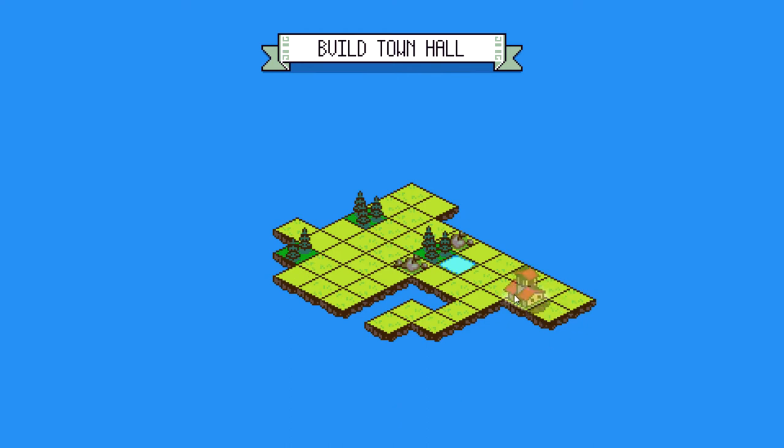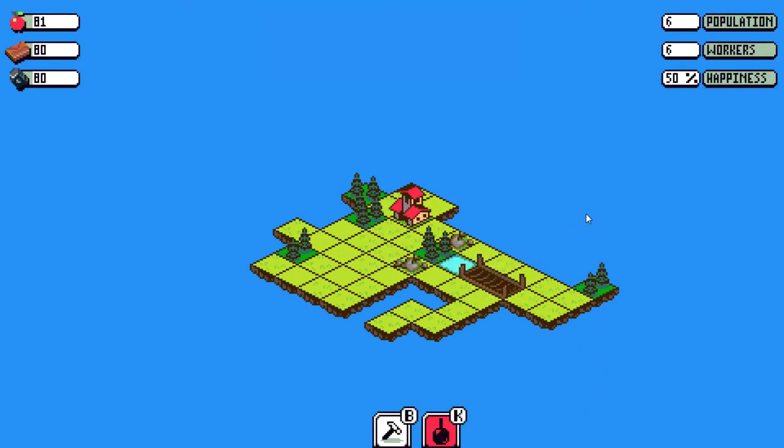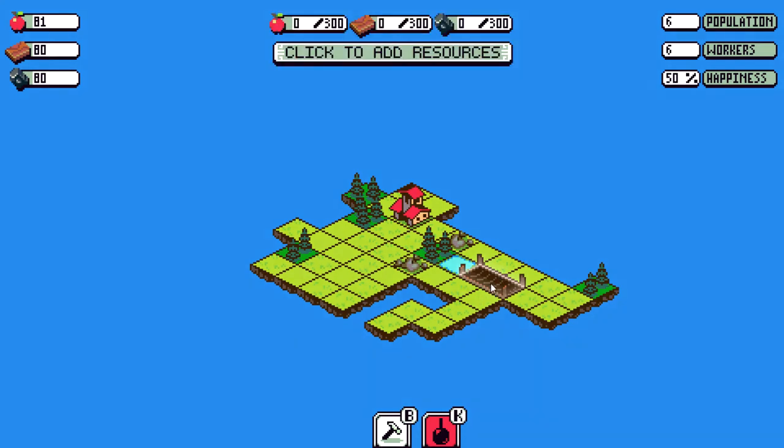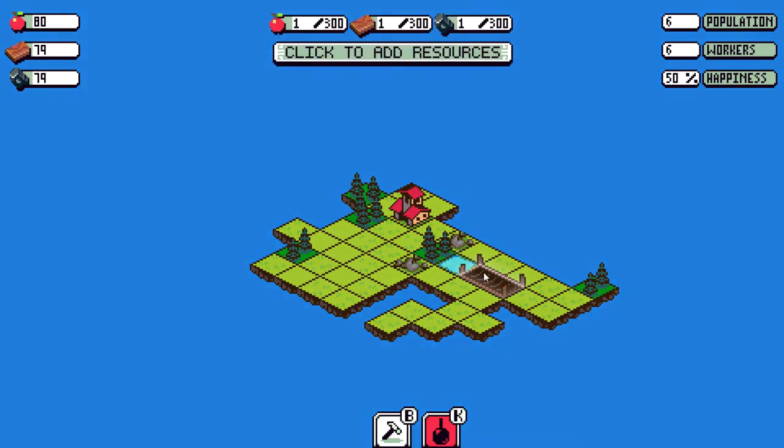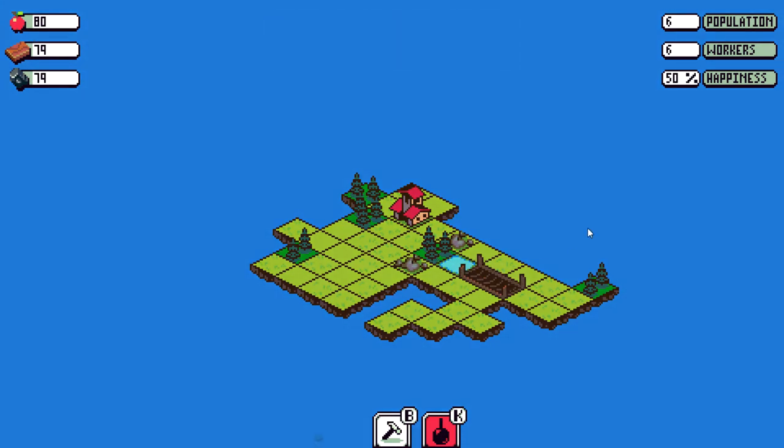First of all, we're going to have to build a town hall — we can build that over here in the corner. Then we have to build a shipyard, and our goal is to build a ship over here. We build a ship by clicking on it, transferring the resources from our inventory to the ship inventory. Once you have all the ship resources, we actually make a ship and we can sail away.